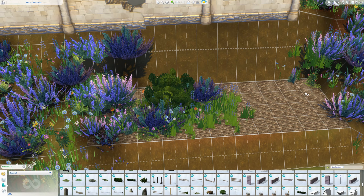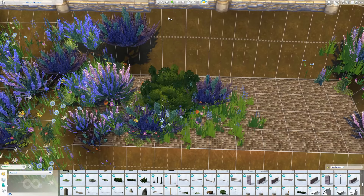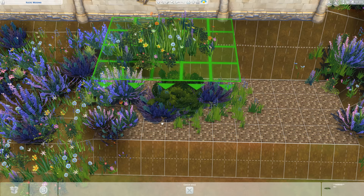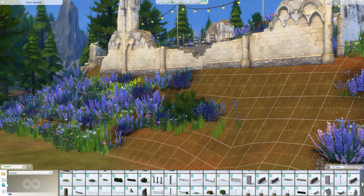Sometimes you have to adjust some of the plants because they will look odd or too high or too low. Just go back and raise or lower the plants manually, then delete the floor. Test it a couple of times and when you're satisfied, it should all look super natural and realistic.